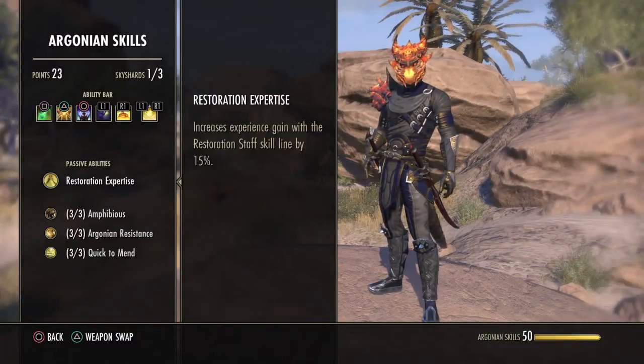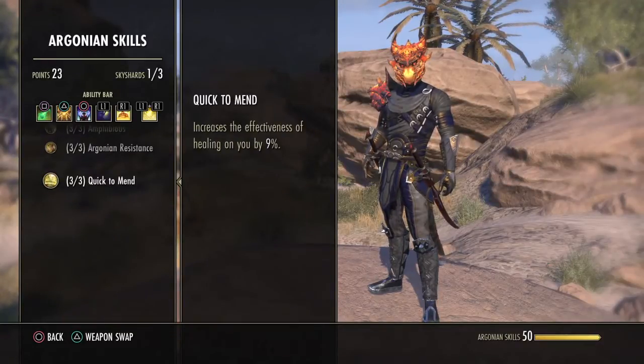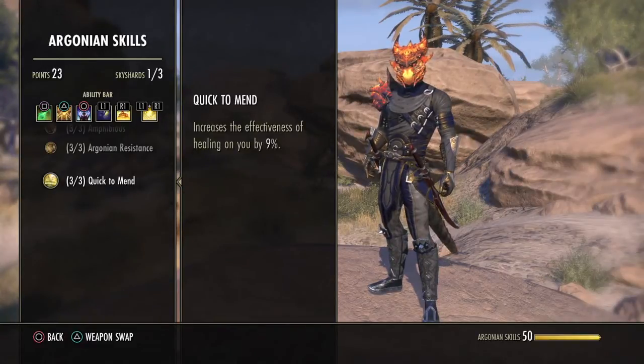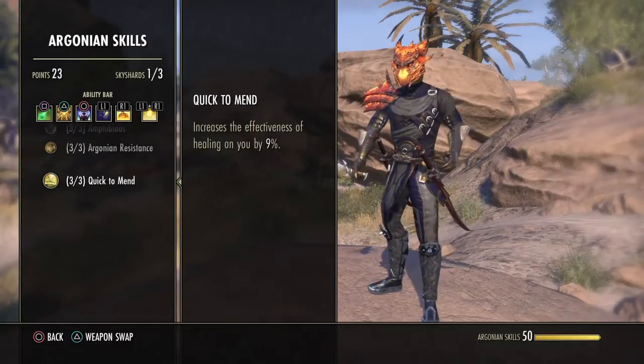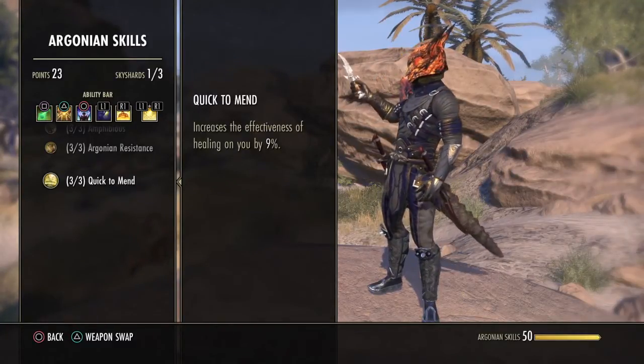For my particular race, I chose Argonian. Of course you get the small bonus increasing your Restoration Staff skill line by 15%. Going further down, this says healing on you by 9%, but in the next update — which is tomorrow — it's going to be healing done, which includes you and your allies by 9%. You could go with Breton for reduced magic cost, or High Elf for extra recovery, but as far as healing goes, we're going to stick with Argonian — that extra 9% is going to be great.